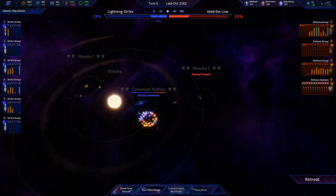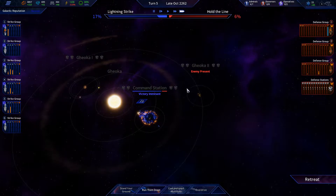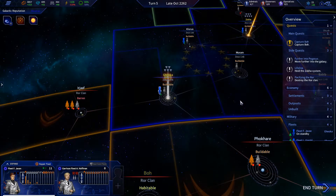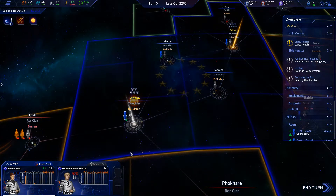It says victory imminent — I'm not so sure about that looking up here. Command stations are really rough but we're standing our ground. Yeah, I'm gonna go ahead and stand our ground — I think we can win this. We took a whole bunch of casualties but we were able to win it.